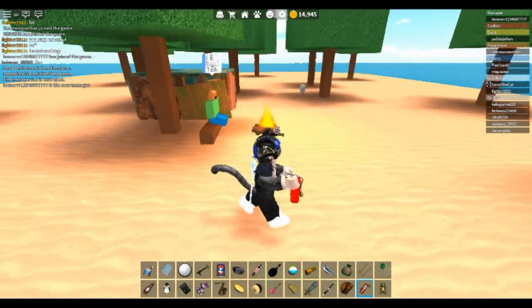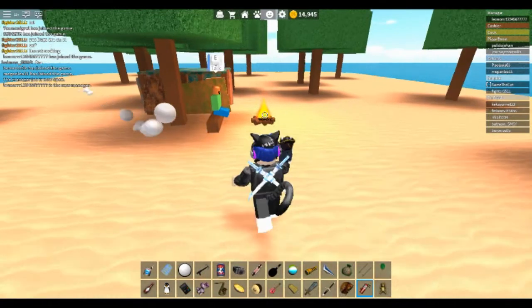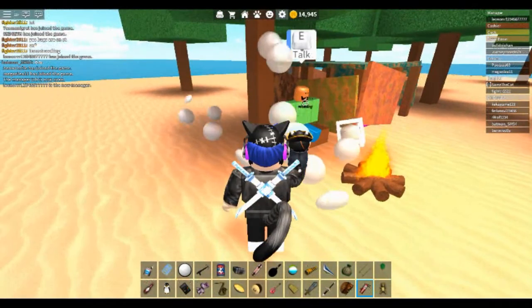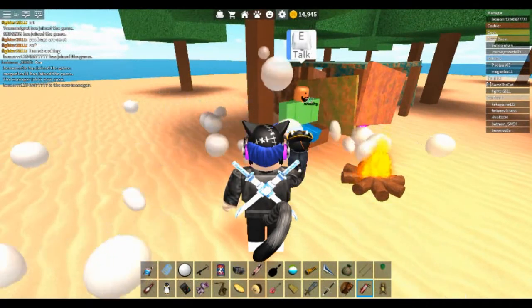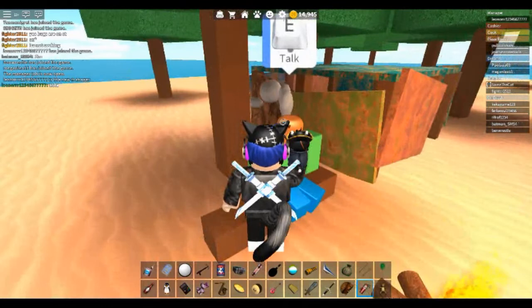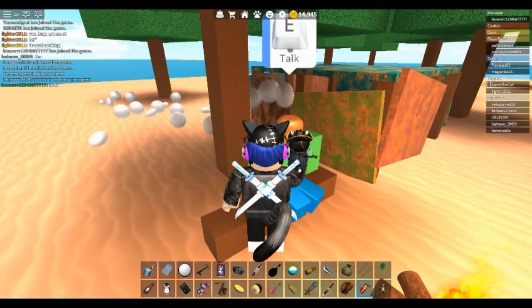Now we're going to use the fire extinguisher. You would think you could put people out when they catch on fire in the kitchen, but that's not the case. It shoots these strange little dough ball-looking things that go bouncing around and disappear. It's not as exciting an item as it seemed, but it's still kind of fun.